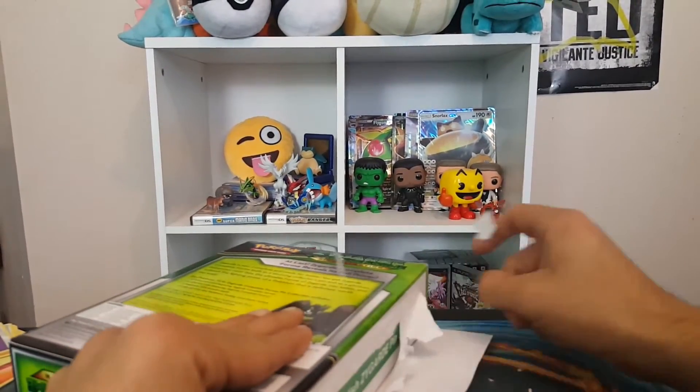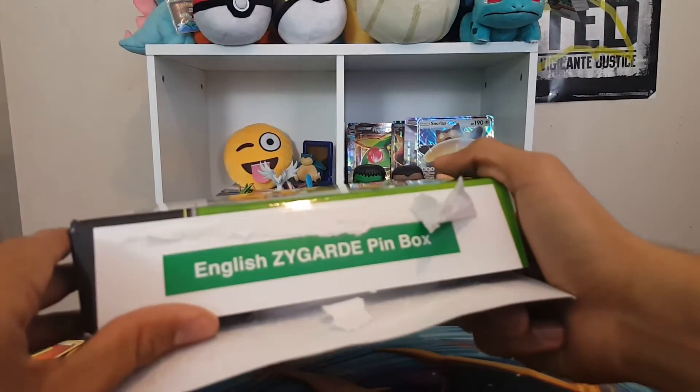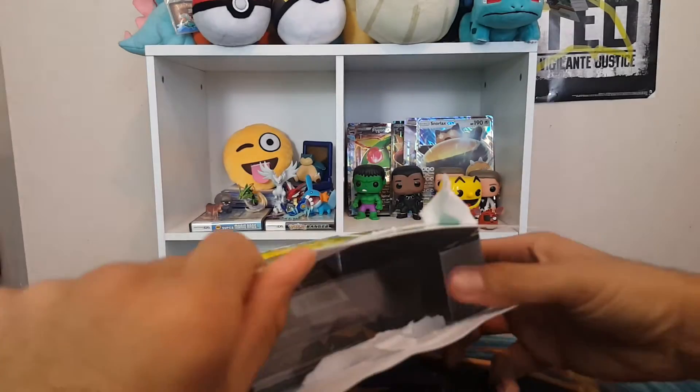English Zygarde. Hello everybody. This is the Zygarde Quick Form Pin — there it is. There's the box. It's the English Zygarde Pin. Why are they writing like that? It's on the side.